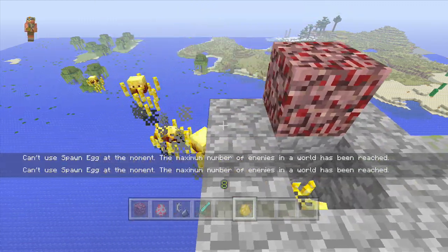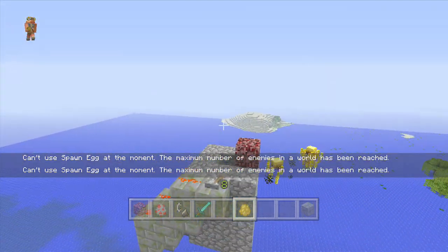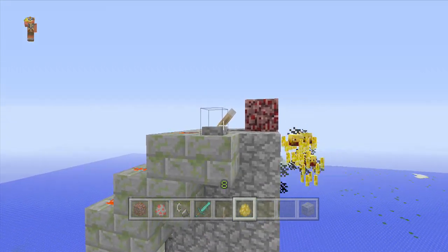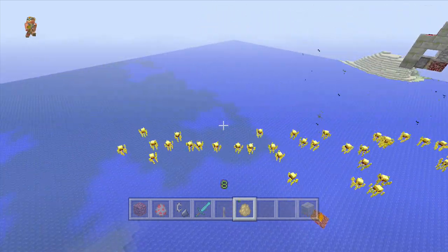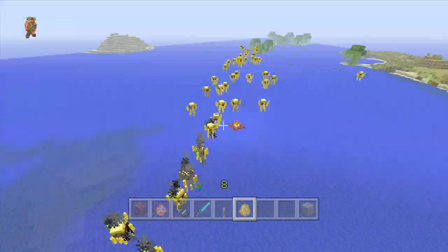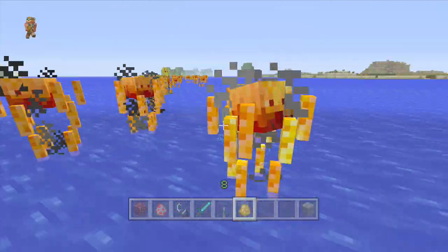Oh my god, look at them squirming around! So what happens with them when you flip this lever is — oh my god — they just immediately explode. There's like a firework show! I didn't really know that was going to happen, but it was really cool so I kept it in. Insane. And blazes are made of fire, so when they touch the water they all die.